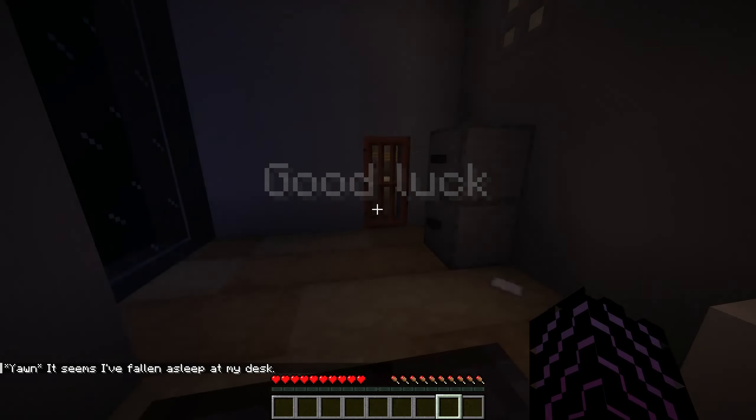It seems I've fallen asleep at my desk. I should pack my stuff and head home. Closed door — insert two keys, authorization, enter four digit pin. The elevator is out of order. There's something behind the painting. Oh no.